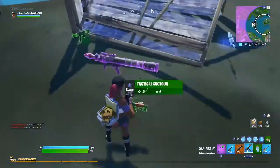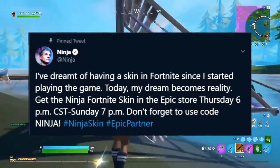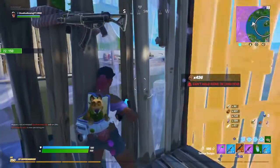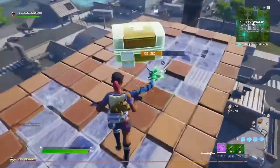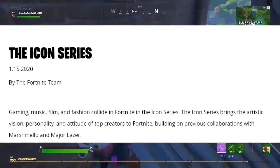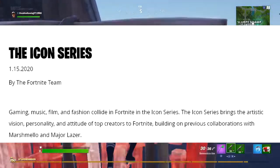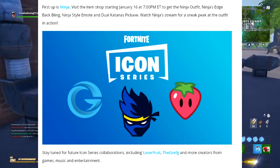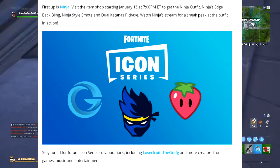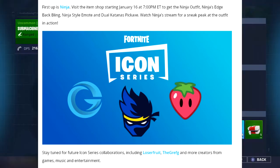Earlier today Ninja went onto his social media and said: 'I've dreamt of having a skin in Fortnite since I started playing the game. The day my dreams become a reality — get the Ninja Fortnite skin in the Epic store, Thursday 6 p.m. to Sunday 7 p.m.' On Fortnite.com they also detail more information, saying gaming, music, film and fashion collide in Fortnite in the Icon Series. The Icon Series brings artistic vision, personality and attitude of top creators to Fortnite, building on previous collaborations with Marshmello and Major Lazer. First up is Ninja — visit the item shop starting January 16th to get the Ninja outfit, Ninja's Edge back bling, Ninja Style emote, and Dual Katanas pickaxe.